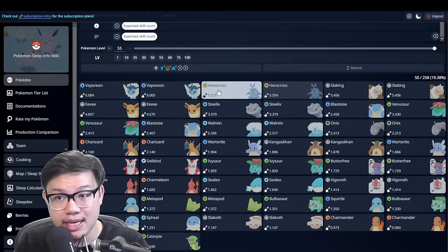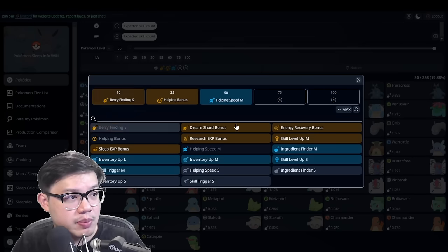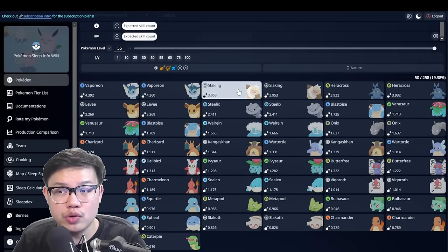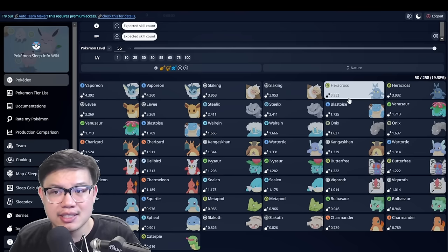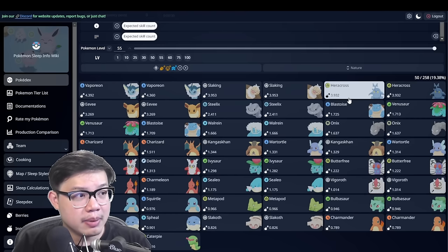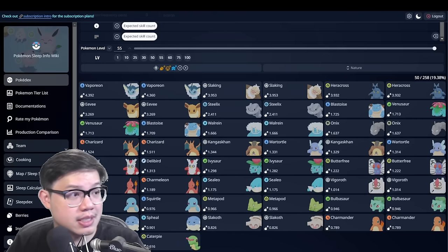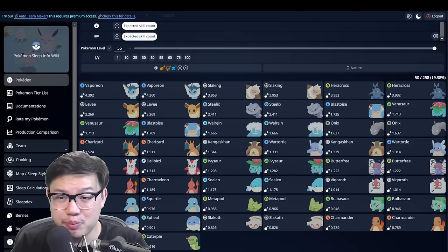However, it does change slightly if one of these skills becomes berry finding — you'll see that actually Slarking becomes more triggering than Heracross. That's more to do with the fact that Slarking has a bit more inventory if you fully evolve it from Slarkoth, but that's not the focus of the video today. For all intents and purposes, Slarking and Heracross have pretty much the same skill trigger count in a day.